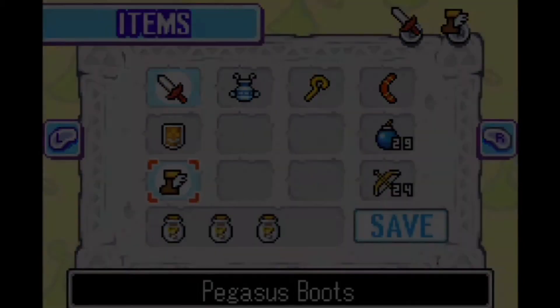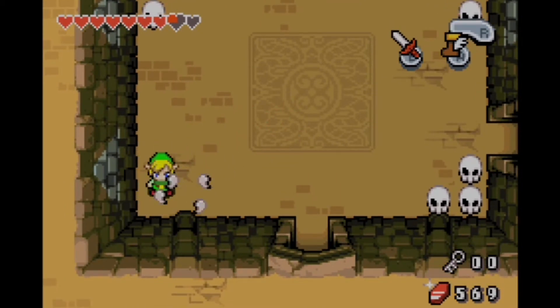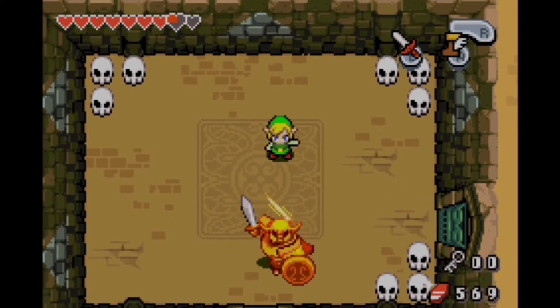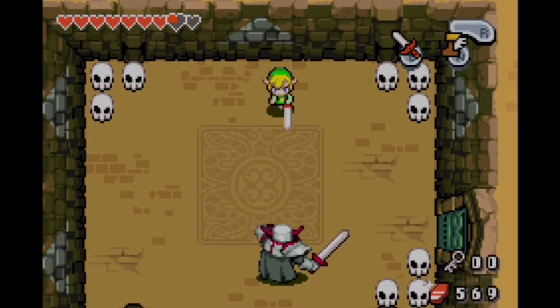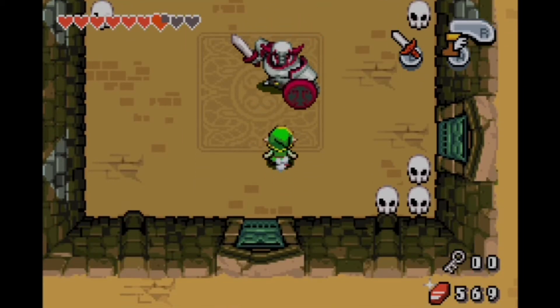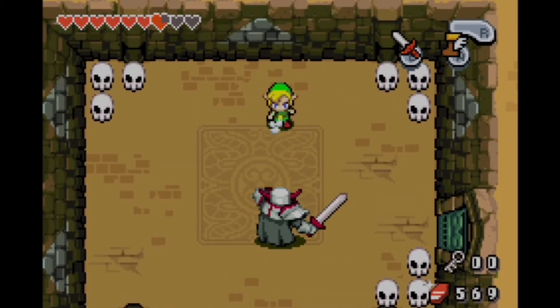Riding moving platforms is nothing new in Zelda, but throwing in bricks that you have to keep moving around on the moving platform so you don't get knocked off — I thought that was a neat little touch. It's like playing a juke move, using that sidestep button. That gave it kind of a fun little touch.